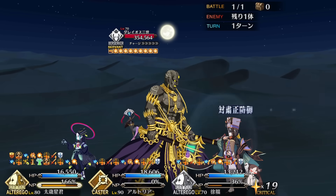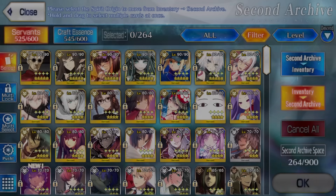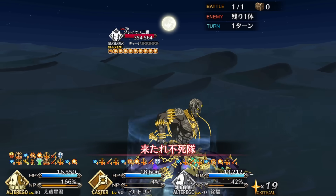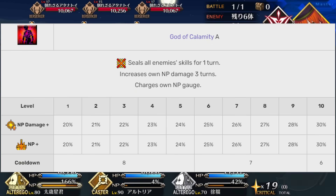For anyone curious, this skill is named after a weird flesh blob that hides underground. Wait a second — a weird underground lump of flesh named Shiro? Oh, shit! The last of Taisui's standard skills is God of Calamity. It's an AoE skill seal, 30% battery, and a 3-turn NP damage buff.